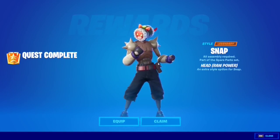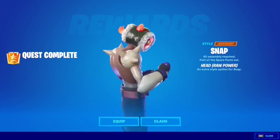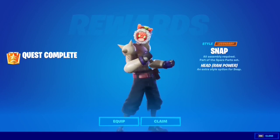We got the head style — the Head Roll Power. It's a piece of sushi as a head, I like that a lot. That's the style unlocked.